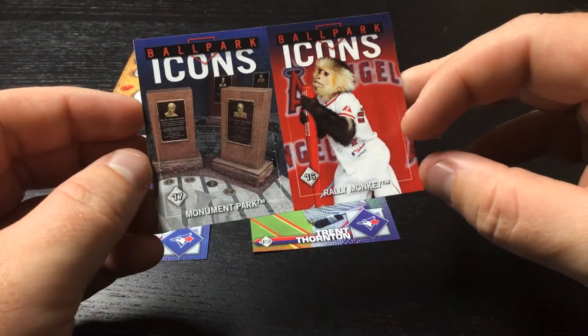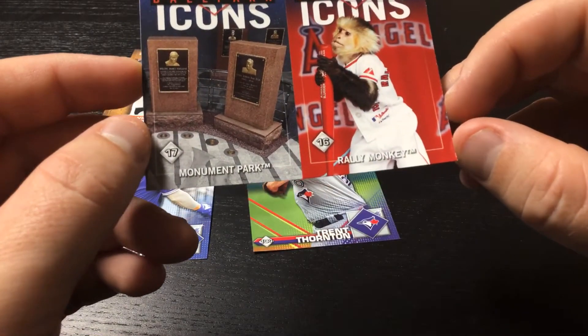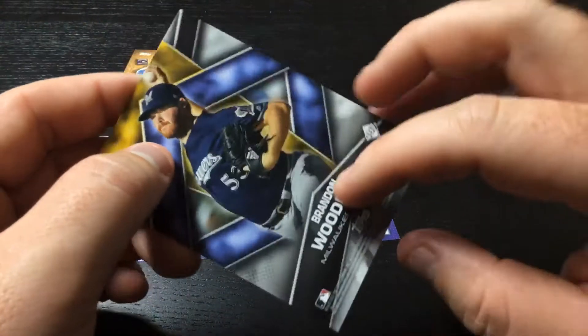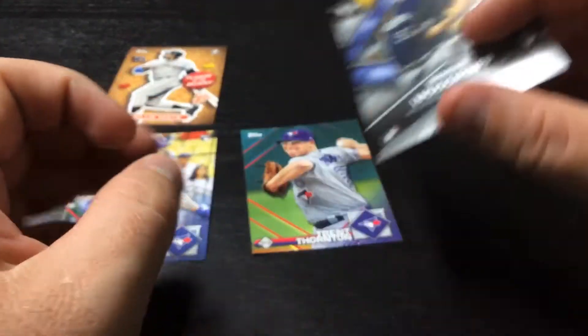The fourth card is a Ballpark Icons Monument Park, and a Rowling Monkey for the Angels, with Brandon Woodruff on the back.